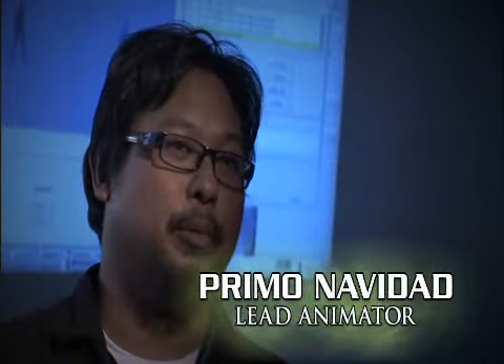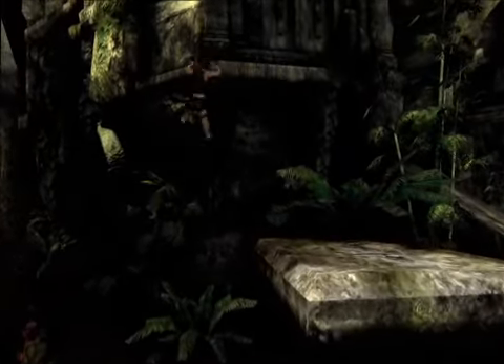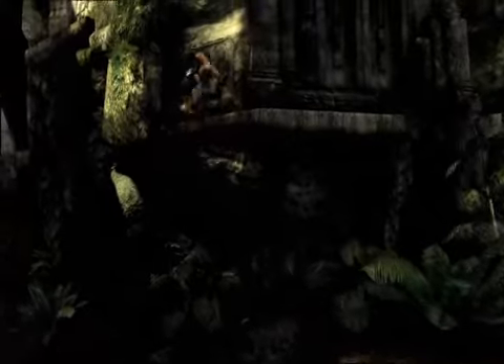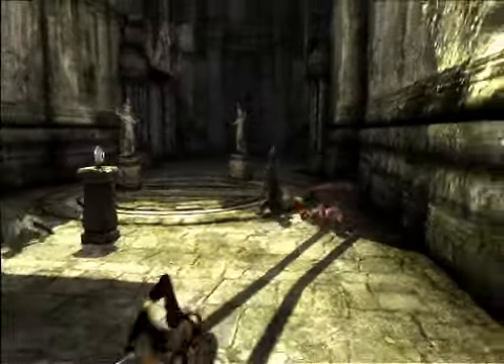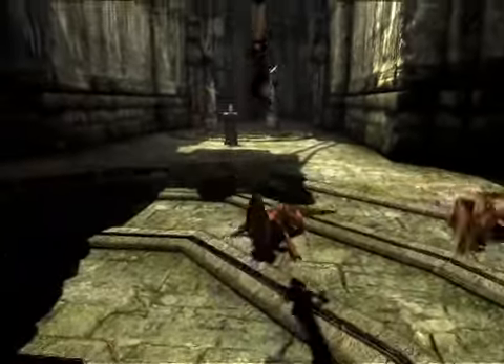This is the first time Tomb Raider has ever used motion capture. So Lara is definitely almost superhuman. We had Olympic caliber gymnasts being motion captured for Lara. What could Lara do affects all of the combat decisions we made. The first thing we did was decide that she was going to be able to shoot at two different targets at the same time.